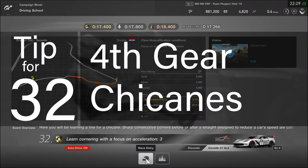And finally, tip for lesson 32: fourth gear is king through both chicanes. It might feel like you need to drop a gear to get through the second chicane, but you can stay in fourth, find the right line, and power through it all the way to the finish line.